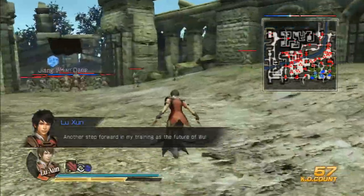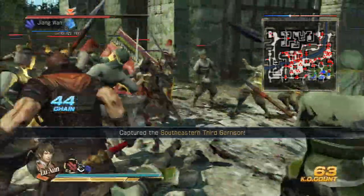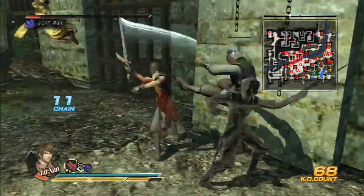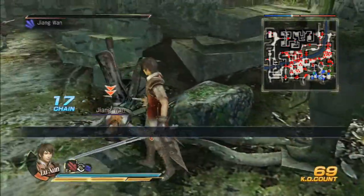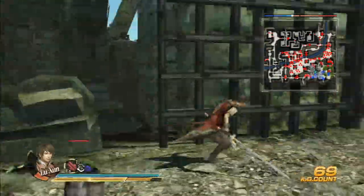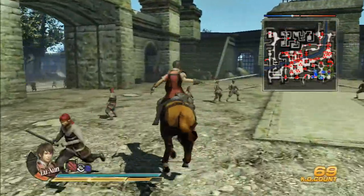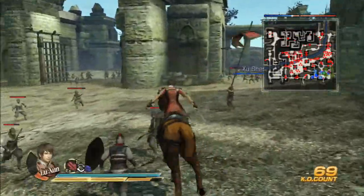I've got to actually protect Gan Ning. So historically, he would have died in this battle, but this will actually open a side mission. I am going to do this just the first time. It would actually be easier if I went Ling Tong, but I should still be able to do it as this guy. First thing I've got to take care of is getting these bases — or holding them, more like. I just need to take out this one other guy over here, and then we're pretty much going to follow Gan Ning for a while.